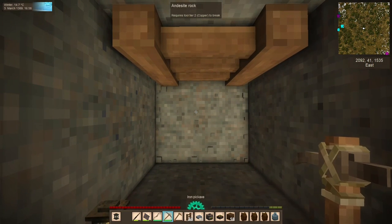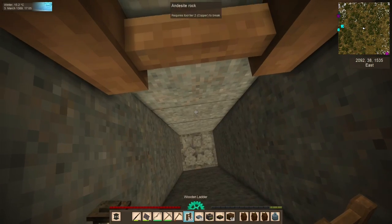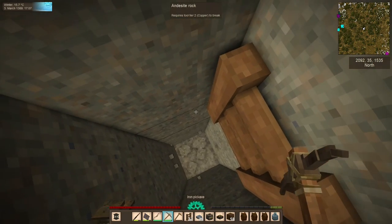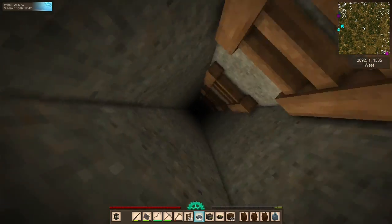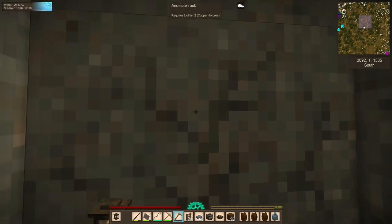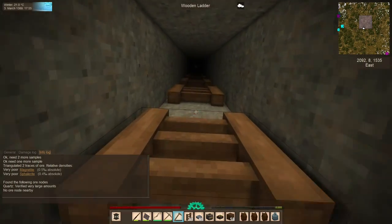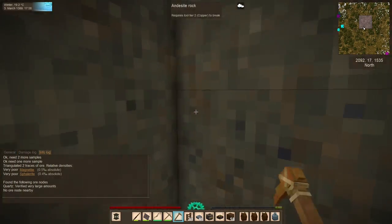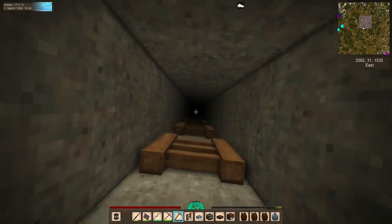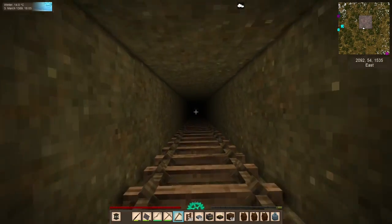Now we are out of our rope ladders. We are going to be digging into our stash of regular ladders, but that's fine - we brought along two whole stacks. It seems we just have granite, the green stone, and andesite in the area. Nothing nearby. So we're going to head up and seal this place up because there's nothing of interest here. I'm probably going to stay the night in that trader's cart, and then we will start heading toward the south.